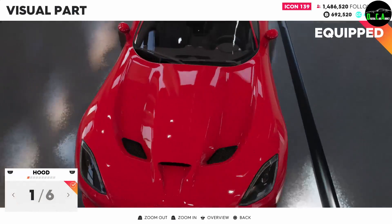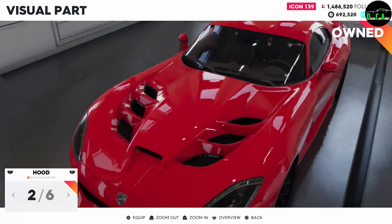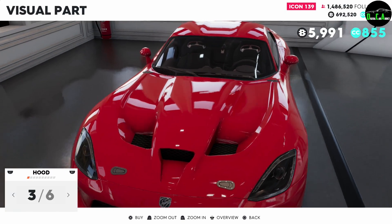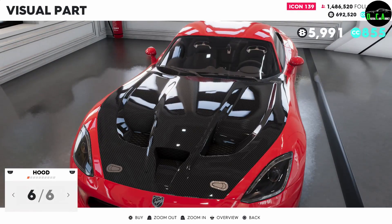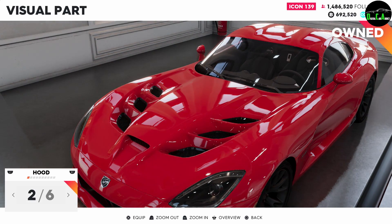Next up, we're going to go into the visual parts. We have the hoods — you have the Viper ACR hood, one from the race car in carbon fiber, and carbon fiber on the center, which is interesting. Then the race car hood, again carbon fiber. I'm definitely going to do the Viper ACR hood.